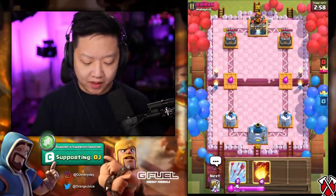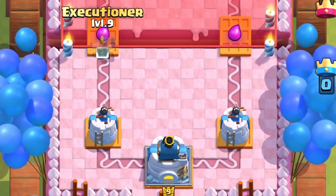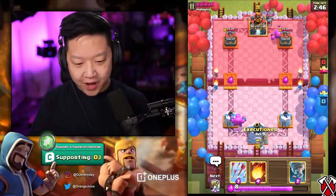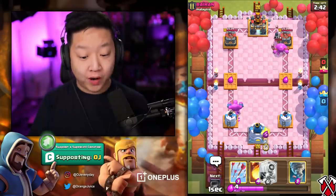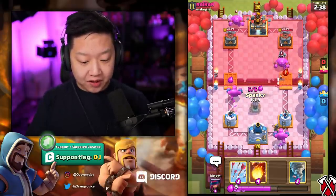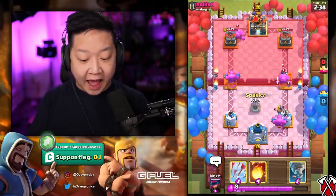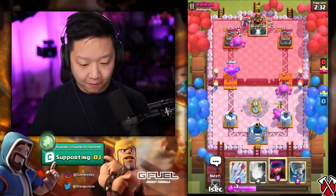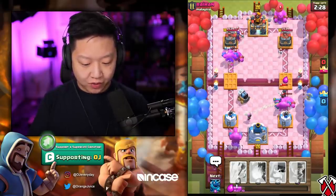These are gonna be easy. I'm gonna do an Executioner on the stuff in the middle — those are small fry. Big mistake — he's got a Night Witch on the right side where I'm putting my Executioner. I'm actually gonna do a Sparky on the left lane because I want the Sparky to switch lanes. That didn't quite work out — that's okay.